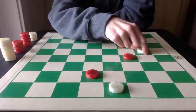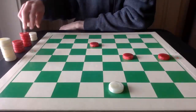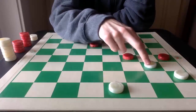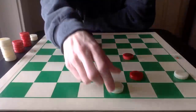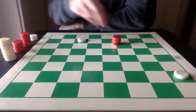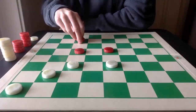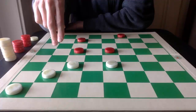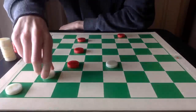One, two, and three for the win. Here is another example — White moves here to force the capture, and then again with the triple. Another example with another piece on the board. White forces Red to capture into this square, and then the triple.